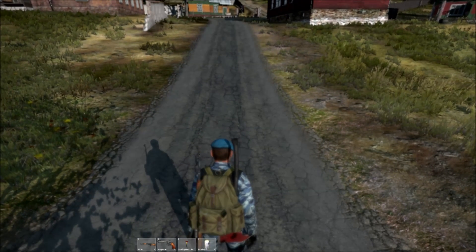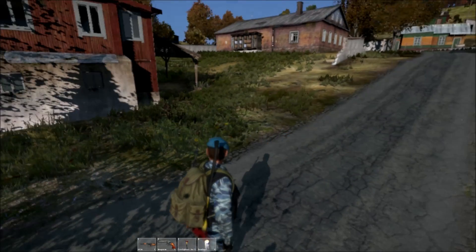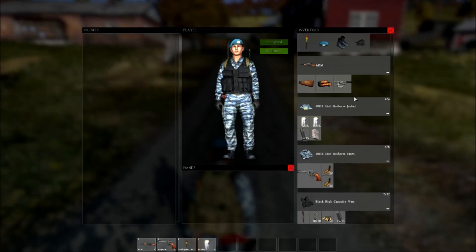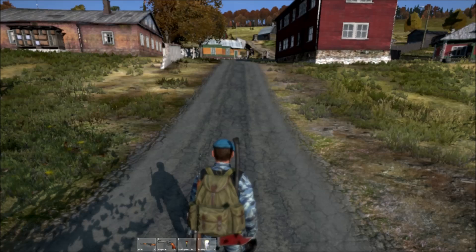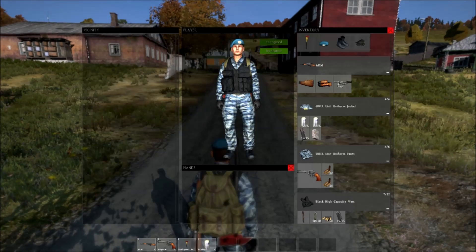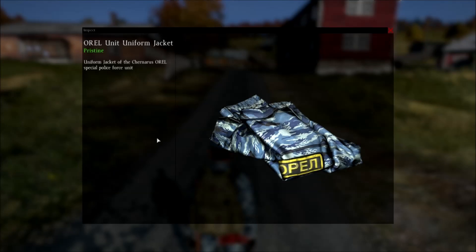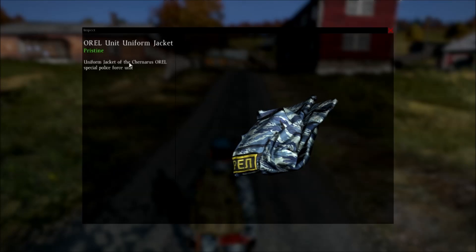Alright guys, how's it going? It's Toffee-tastic here with another Daisy standalone video. In this video, I'm going to be showing off the new insanely beast mode Orel uniform jacket and pants. It's absolutely amazing. It's very rare to find at the moment. So we're just going to have a look at the jacket as you see here — uniform jacket of the Cherninus Orel Special Police Force unit. It looks pretty smart.